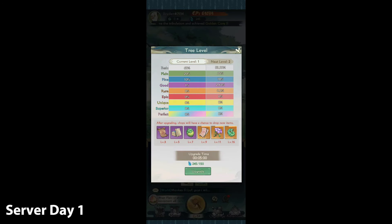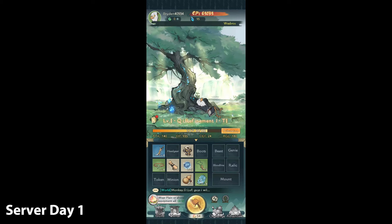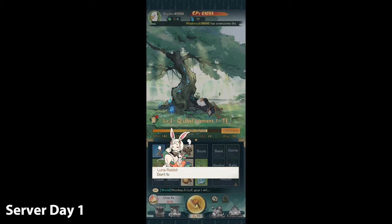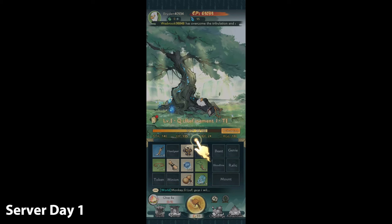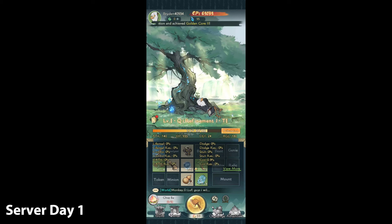You can claim the reward once you complete the challenge — you get five peaches. On the right side you see level one with a red dot, that's our tree. We can already upgrade the tree with spirit stones, so let's go ahead and do that. After having our tree at level three or five, you have a certain chance to get special items when you chop.